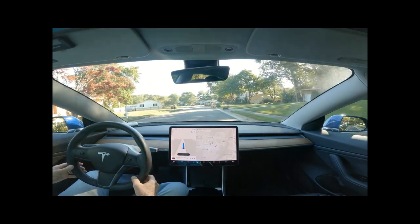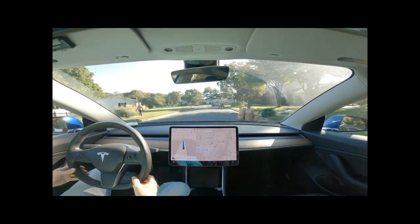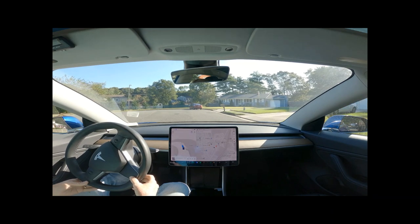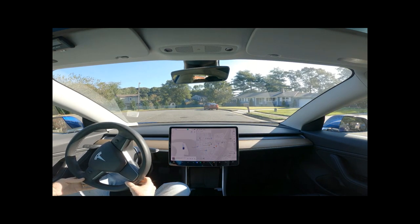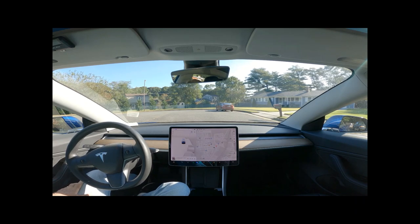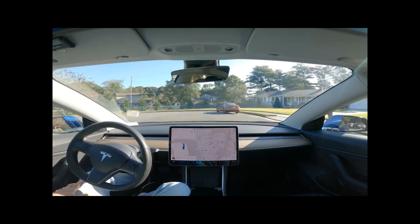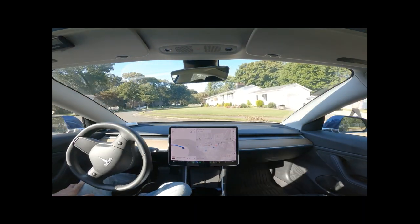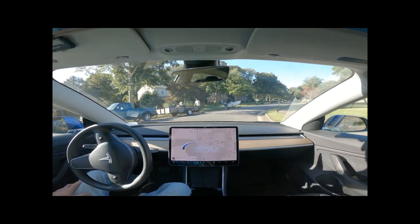We're doing a little cul-de-sac action here; this is the second attempt. I'm going to slow it down a little. The first attempt it actually did it by itself, but you can see it's struggling this time. It's not doing it very well. That car's not going anywhere — I'm going to tap the accelerator. It puts the blinker back on; I'm going to tap the accelerator one more time. Is it going to go? Yes — it was able to complete that with a lot of help.